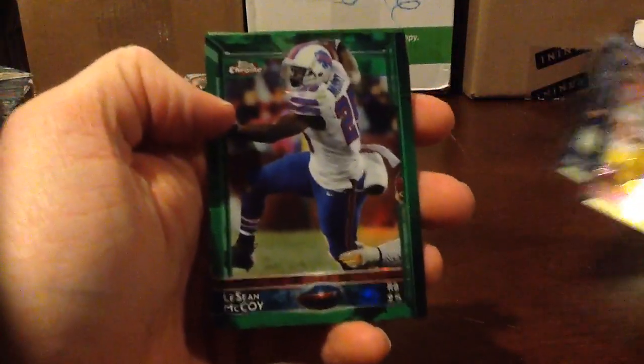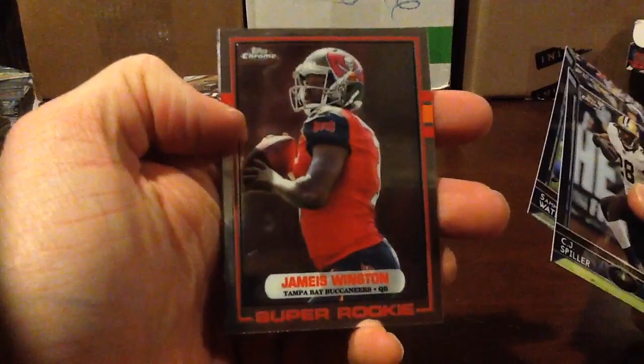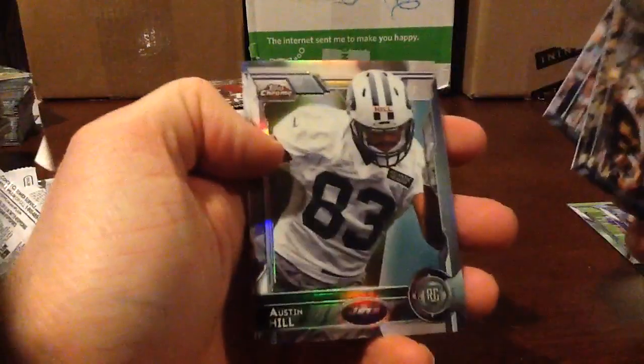We have a green refractor of the Sean McCoy, Bills. Super Rookie 89, James Winston. Refractor.